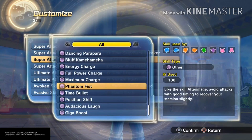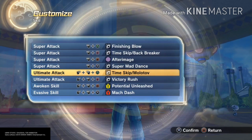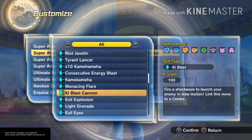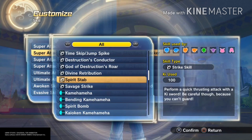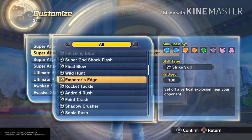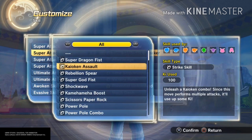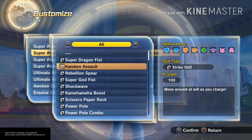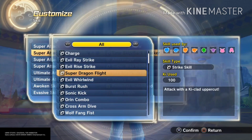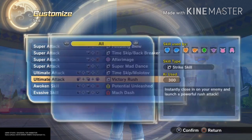If you use Fan of Fists at all, you're a cancer. Time Control is also a move you should never use. Some moves you can use: Ki Blast Cannon is a very amazing move you should actually use sometimes. Spirit Stab can be useful too. Any other Time Skip moves are pretty cool I guess. Super Guy Shock Flash is really flashy — a good little counter move. It doesn't really do huge damage, but it works really well. Super Dragon Fist I especially recommend — it's a really good move.